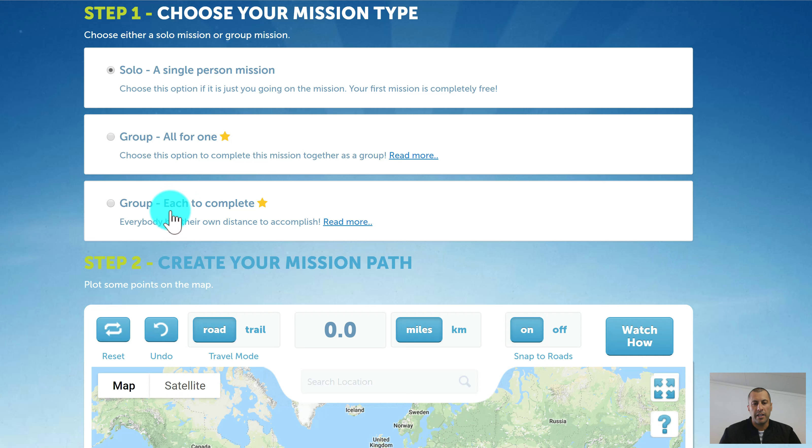The other type of mission is an Each-to-Complete mission. This means there will be more than one marker on the map. Say you have 50 people registered as individuals — they will each be tasked with completing the entire mission from start to finish, so it's more like a race. With an Each-to-Complete mission you can also have teams of 5, 10, or however many you want, and each team will race the others.